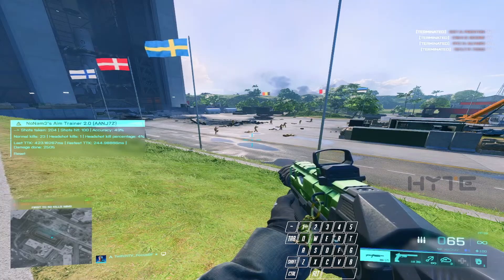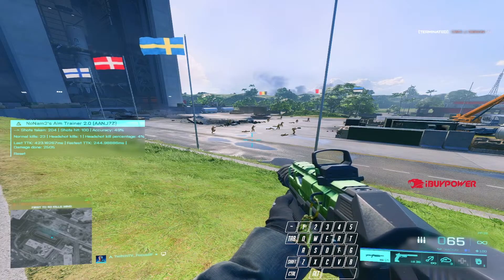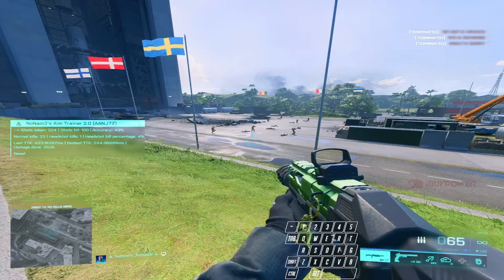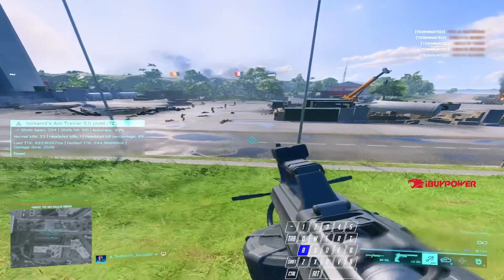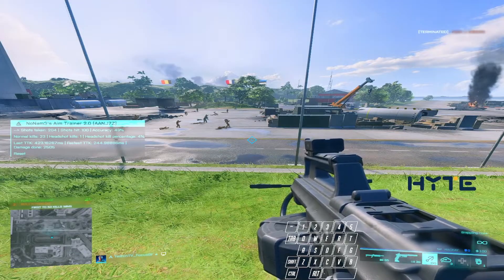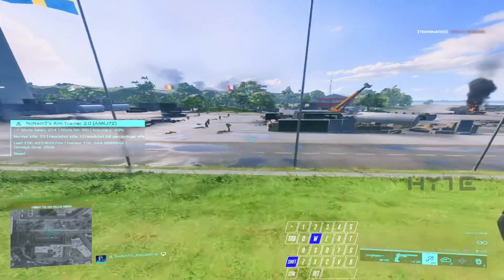Now we're going to go over grappling, and this also applies if you're jumping out of a vehicle that's going very fast. Because you have so much momentum to begin with, you don't actually have to slide jump into your first jump — you can just continue bunny hopping until you see that loss of momentum, then choose to slide jump again. For McKay, you can pretty much grapple off of anything, but you have to make sure you cancel the grapple before you actually reach the hook. We're only using the grapple to gain momentum, and once you have that momentum you can just cancel it.